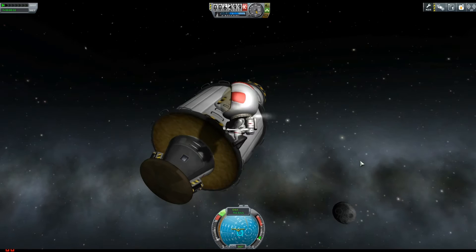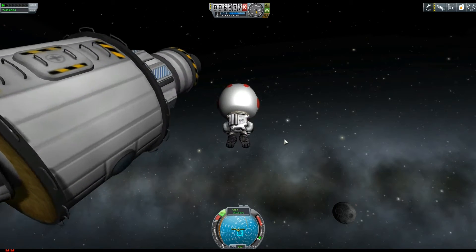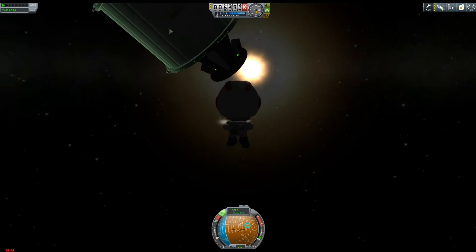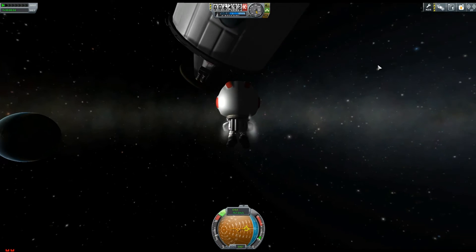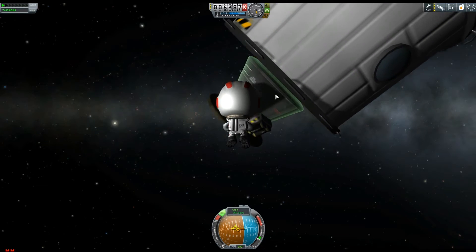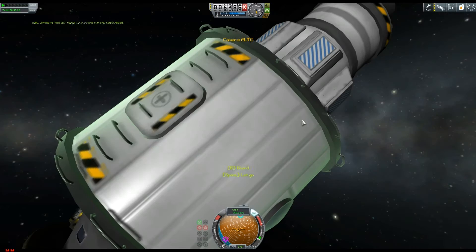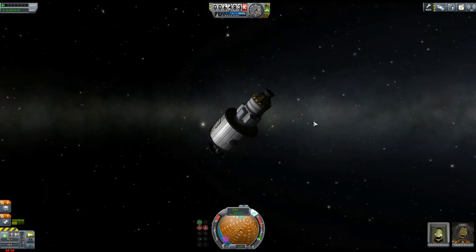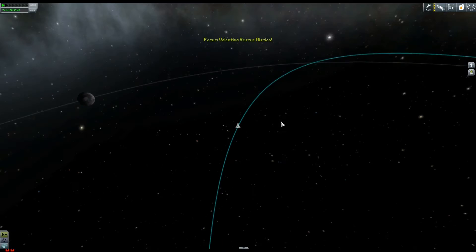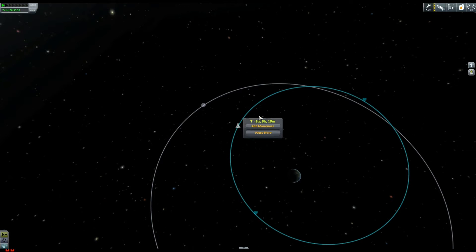Now what I did here was just be a bit silly with Jebediah. I thought I'd have a little fly around the rocket, kind of lost control and then had to sort of find my way back. Sometimes it can be a little bit difficult controlling these rocket thrusters in space on your turbines. So I had a little bit of difficulty but we got safely back in the rocket.